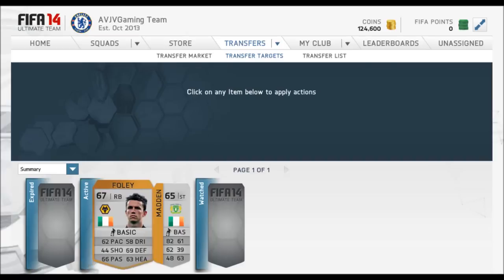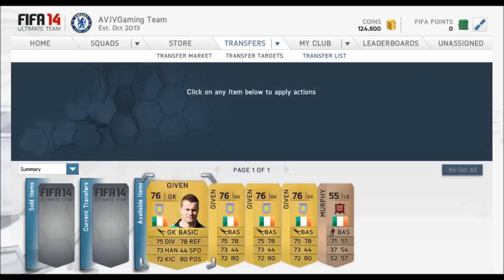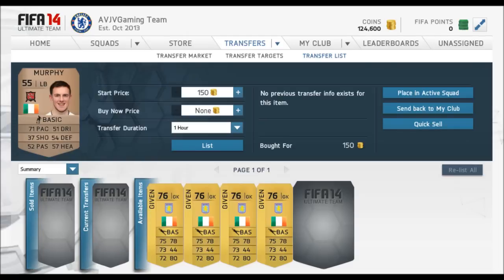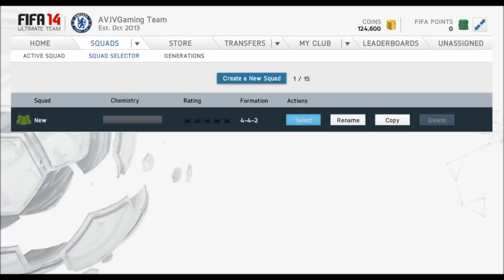That's pretty much a wrap on this video. You can see I've picked up a couple of Givens for around 1,400 coins - I think I paid a little too much but I'll be looking over the next few days to pick up more on really cheap bids.